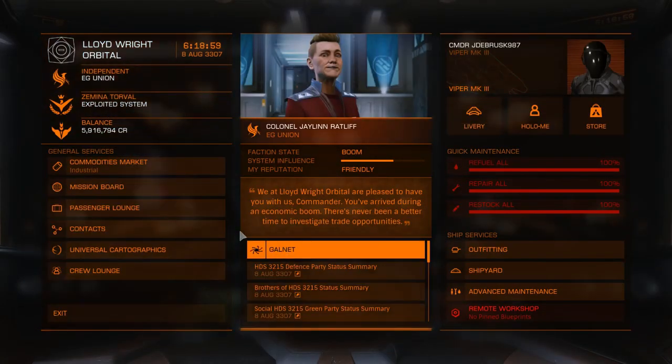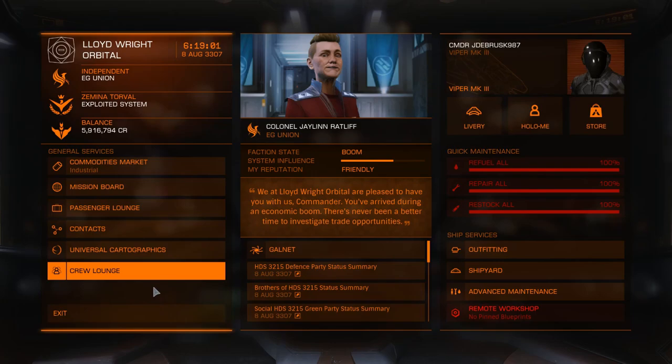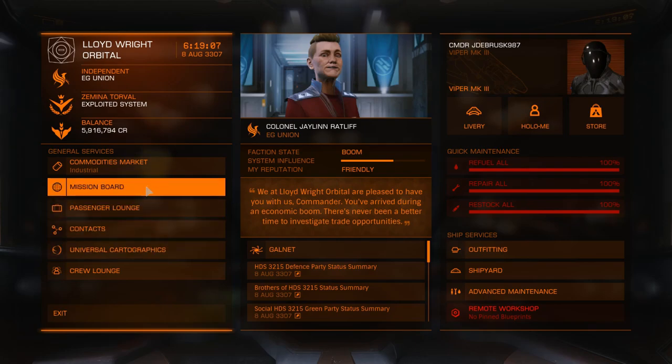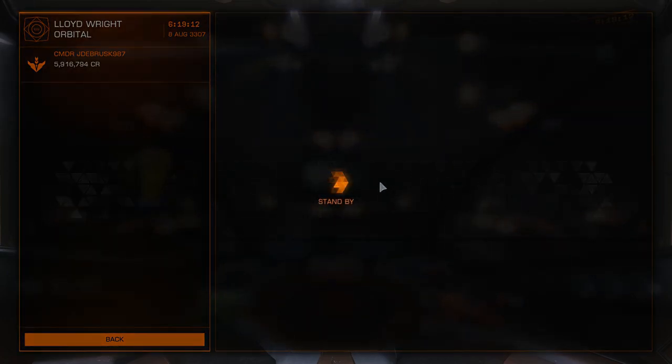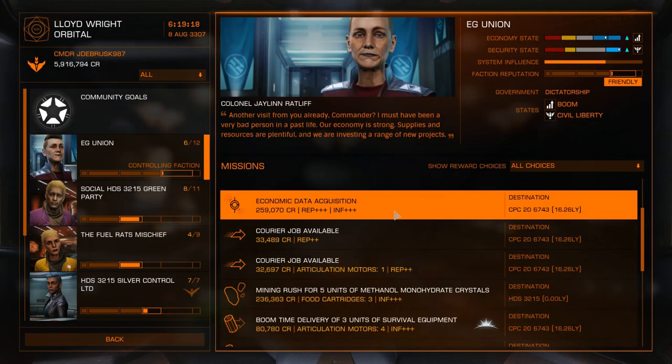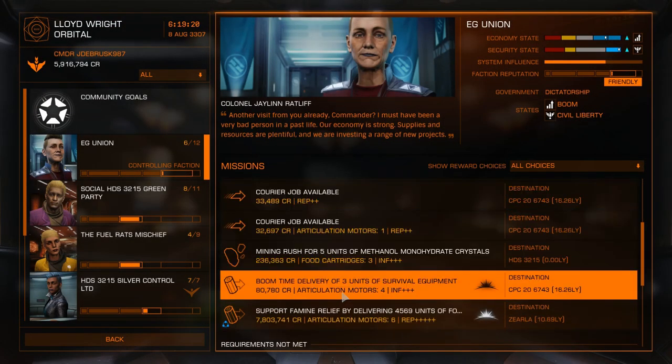I want to get something that has good speed, is able to travel well, good defence — something awesome. I'm just going to look at the mission board to see if we can do any deliveries. I need to start working on how to start mining, so I might start doing a job like that.